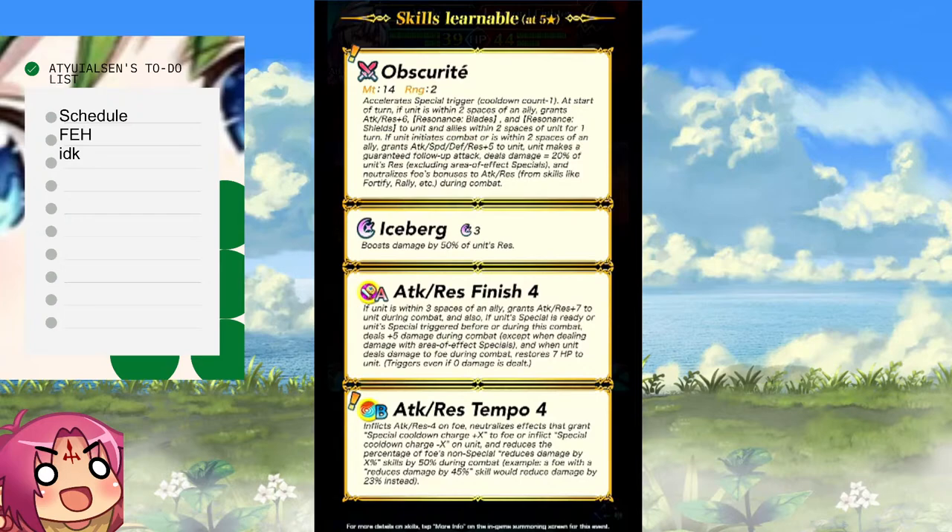No Guarding Obscurity — what do we have here? Accelerates... okay so the weapon: at start of turn, if unit is within two spaces of an ally, grant Attack and Res +6, Resin Blades shield for one turn. If she initiates combat or is within two spaces of an ally, plus five to all stats, guaranteed follow-up attack, and 20% of unit's Res neutralizes foe's bonuses to Attack and Res.